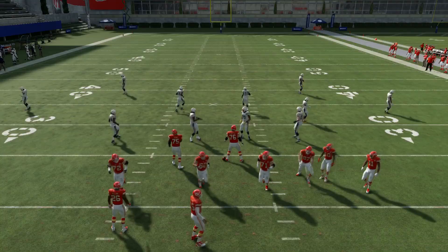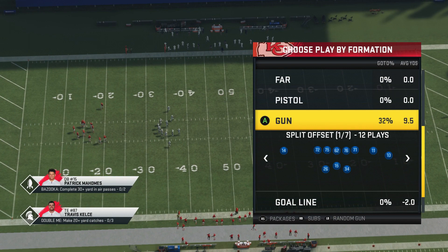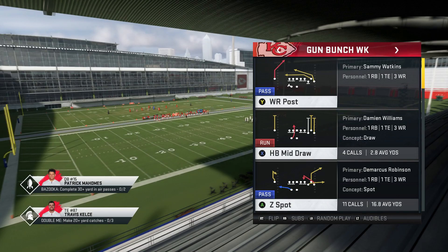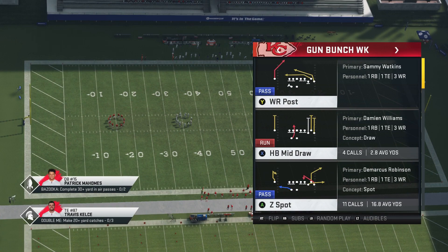Draw is pretty self-explanatory - if your opponent's just running coverage and rushing two or three people, mix in the draw to keep them honest. Don't overuse it because the fumbles are crazy. Same thing when you throw the flat route - don't keep taking hit sticks from your opponent because you will fumble. Either go out of bounds, take that five or six yards, or just fall down.